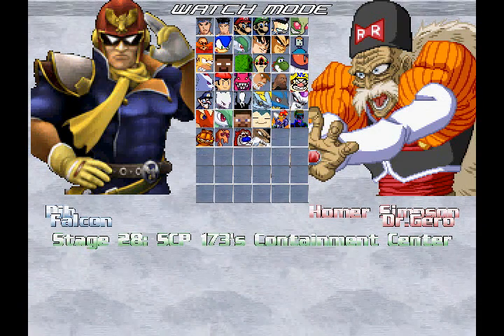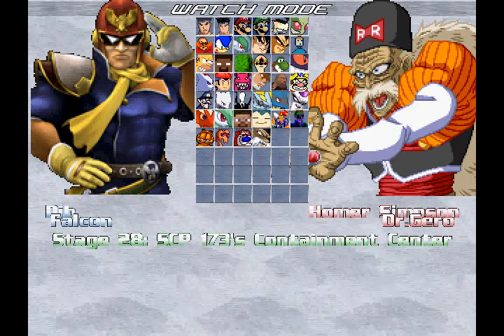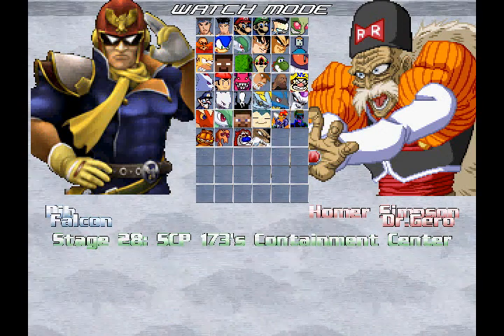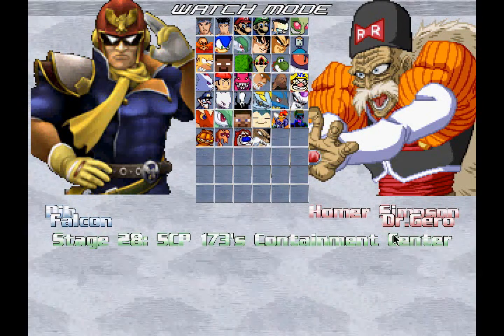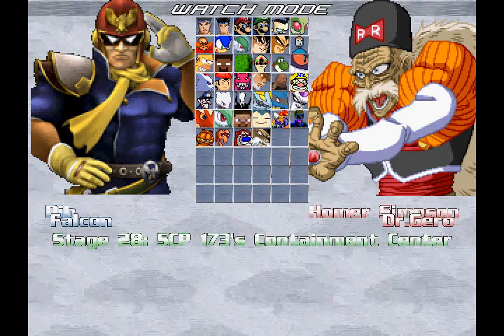First of all, we have Captain Falcon from F-Zero, and Dr. Gero from Dragon Ball Z, specifically from the Android Saga, I believe. Let's go see what these characters are all about — we also have other random characters here as well, because we're in a team match here.